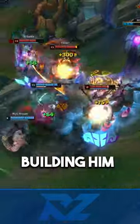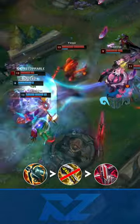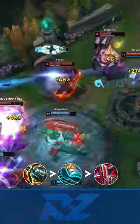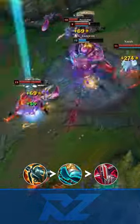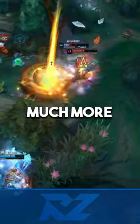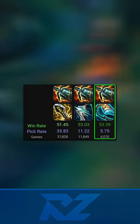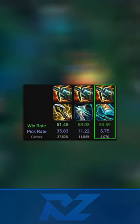Korean Yasuo players have started building him without a Crit Mythic item. Instead of Infinity Edge or Galeforce, they're running Stridebreaker in the second item slot and then Shield Bow third. The big draw to the build is that Yasuo's mid to late game becomes much more durable. The build actually has the highest win rate for any two item core right now, so it's looking like an optimal setup.